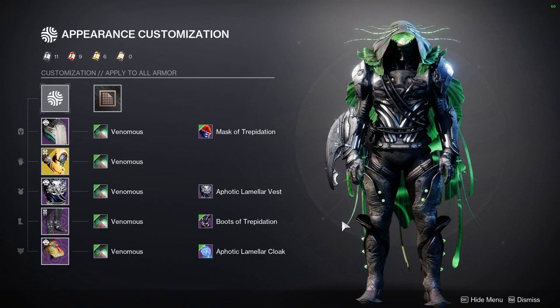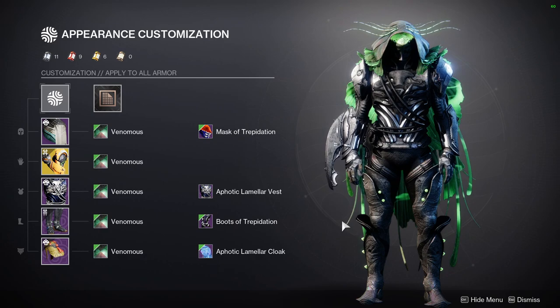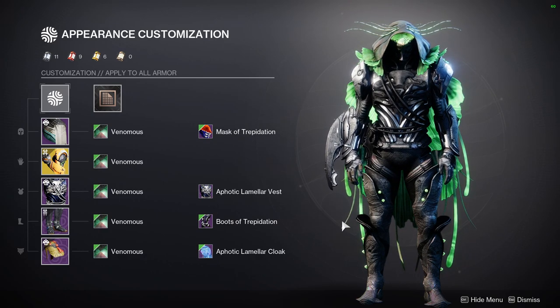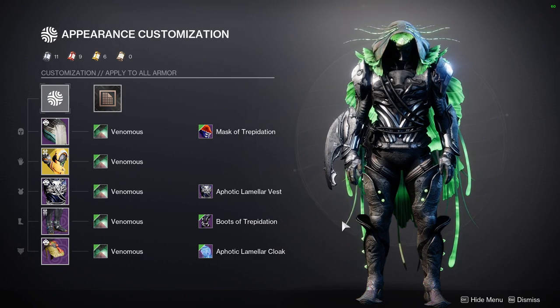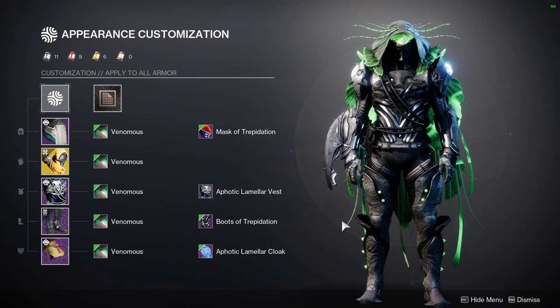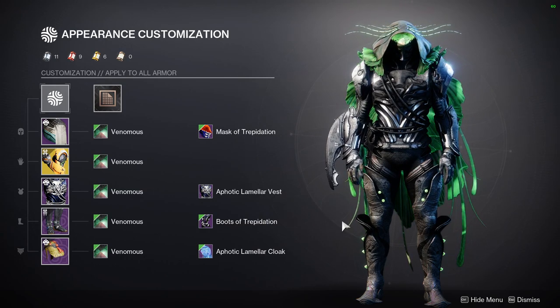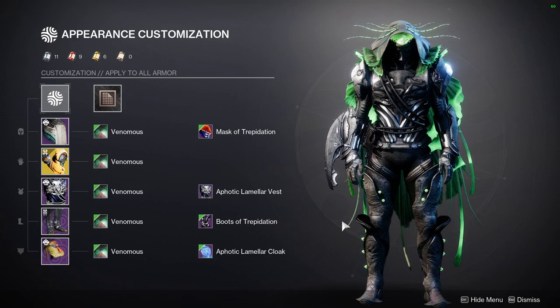You're going to want to go for a more crustacean look because Mask of Trepidation, at least for me, gives off more of a shark vibe, which is what I'm going to be doing with the Aphotic Lamellar — the seasonal ornament, stupid name. The Mask of Trepidation is going to look really, really good with the seasonal ornament and the armor from Ghost of the Deep. I think those two armor sets are going to go really well with Mask of Trepidation. For the shader Venomous, it looks really cool — the glow on the back looks really cool. It looks more jellyfish than anything else, but at this point I'm just throwing anything that looks subnautical or organic into the mix.